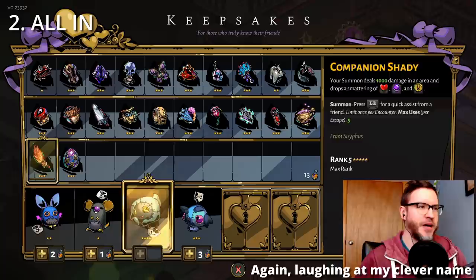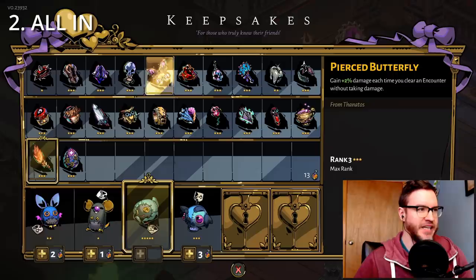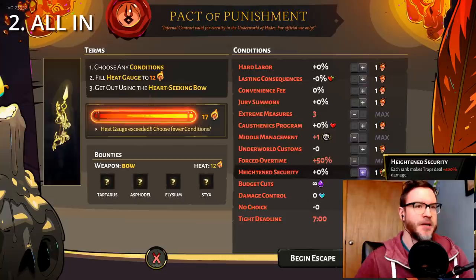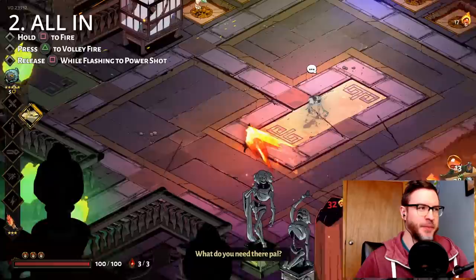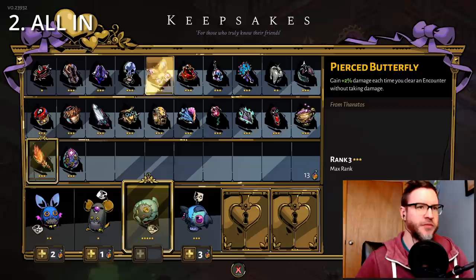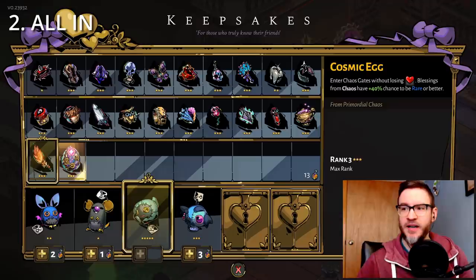So that's the all-in run. They inspire very different styles of play, which I like — you can practice not taking any damage at all. If you really want to up the stakes with a Pierced Butterfly run, it can be fun to pump up your Lasting Consequences and Hard Labor, so every hit you do take is super punishing. It makes it that much more spicy. If you need heat, a Pierced Butterfly run where you're already trying to avoid damage — why not double down on that and get some heat out of it?